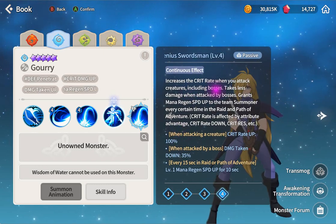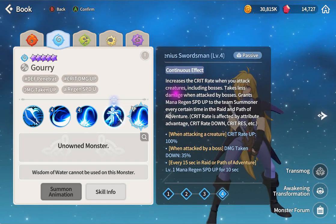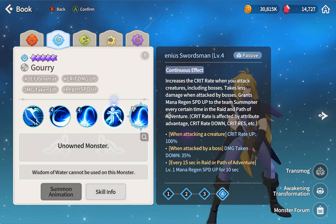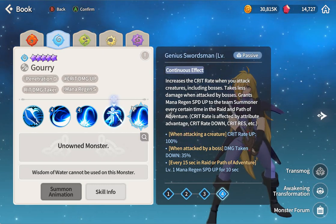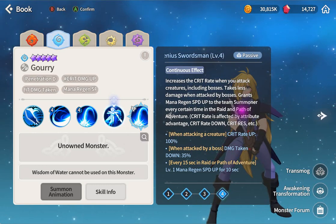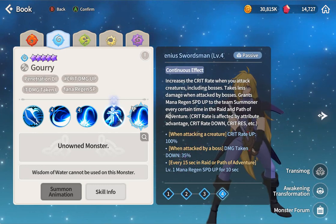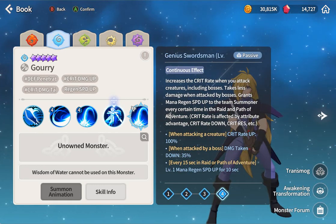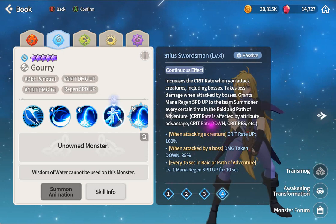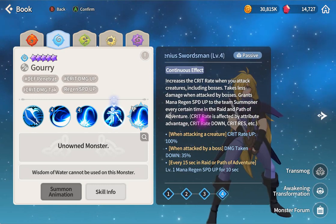100% crit rate - even the boss counts, so you only need to build him with crit damage. He takes less damage when attacked by the boss - decrease damage taken by 35%. He also grants mana regen to the dream summoner for a certain time in raids and Path of Adventure. It's a big bonus but it's PvE stuff.